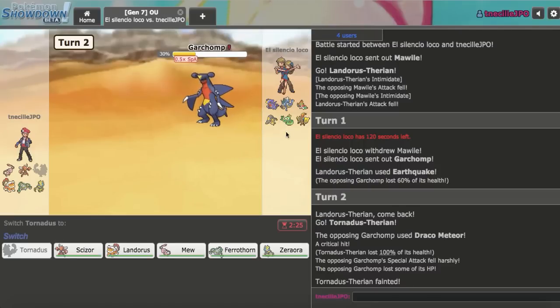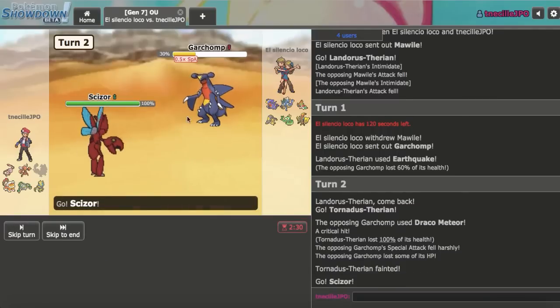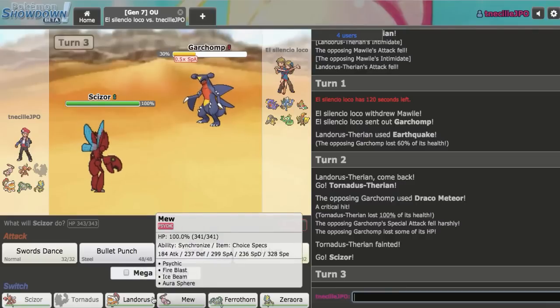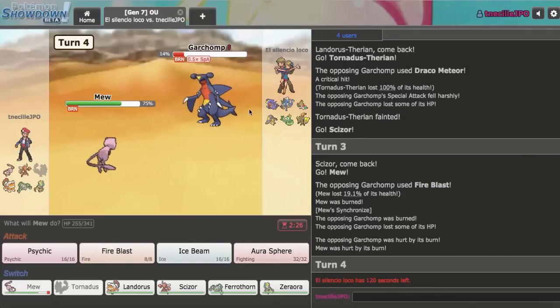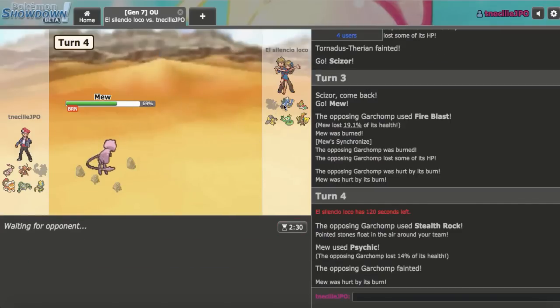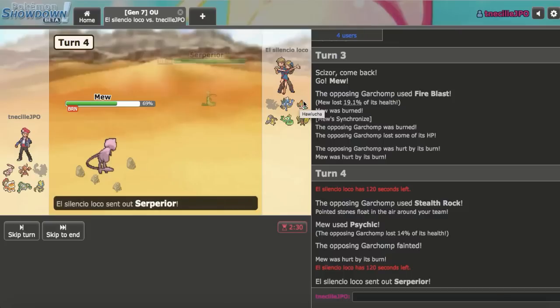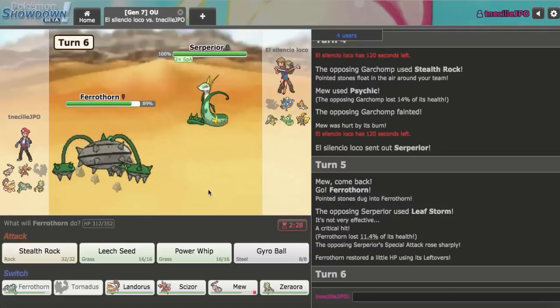I'm going to get out on the Fire Blast and get my Mew in. They burned my Mew unfortunately, so I'm getting a little bit unlucky with these exchanges, but it's fine. I could just Psychic due to the fact that it's not Mega Gyarados — it's Mega Mawile, clearly, so that's cool. I'm keeping my Landorus a bit healthy because I want it for the Hawlucha Explosion. Serperior comes out, so I can go Ferrothorn on that. Leaf Storm — they got another crit, which doesn't do too much anyway. I go right for Gyro Ball. Not quite sure why they double Leaf Stormed.